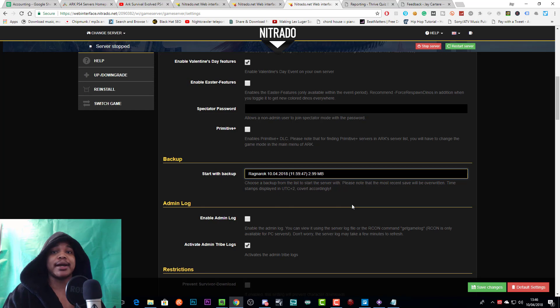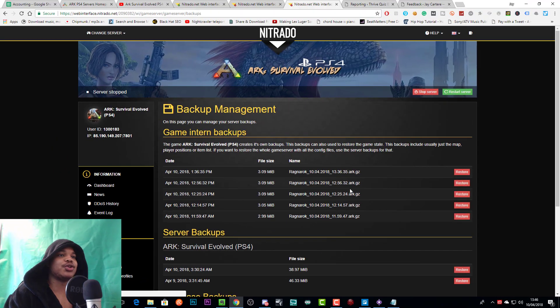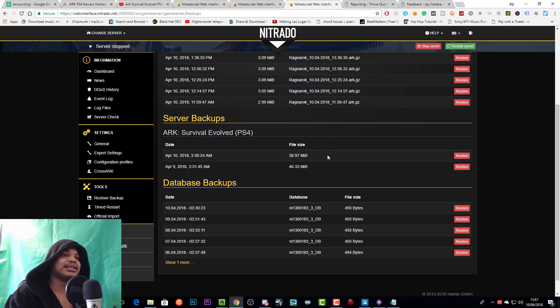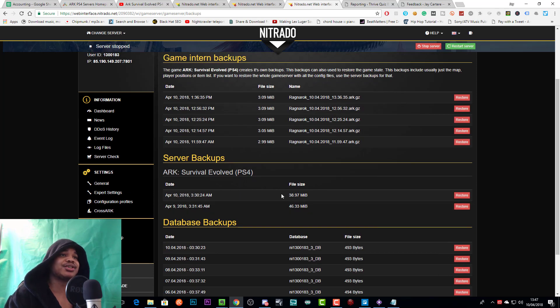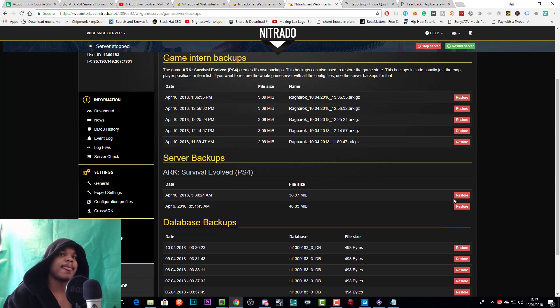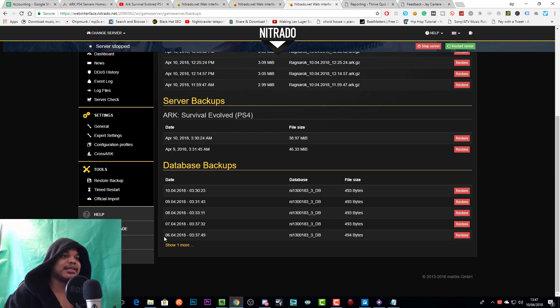That's how you roll back your server structures. Now, what if you want to roll back your characters and everything? In order to do that, you want to come down to the left-hand side and go to Tools. Under Tools, go to Restore Backup. This is where you'll see a list of all your server backups — your game internal backups and your database backups. If you want to go back, you'll want to restore all of these from a certain point.